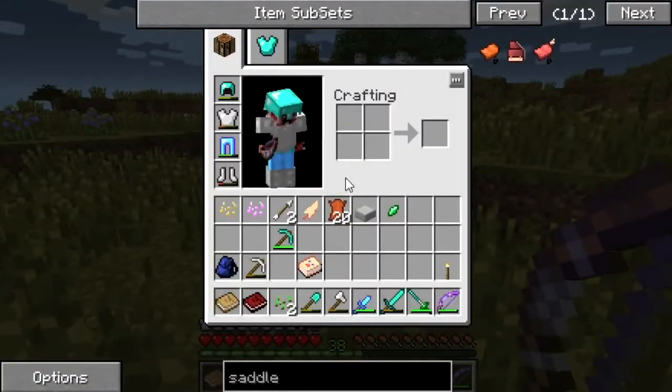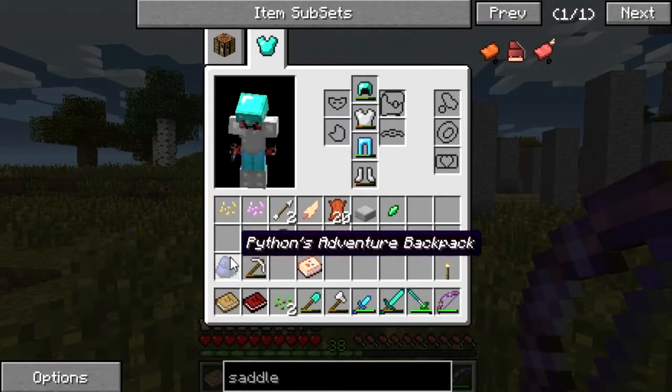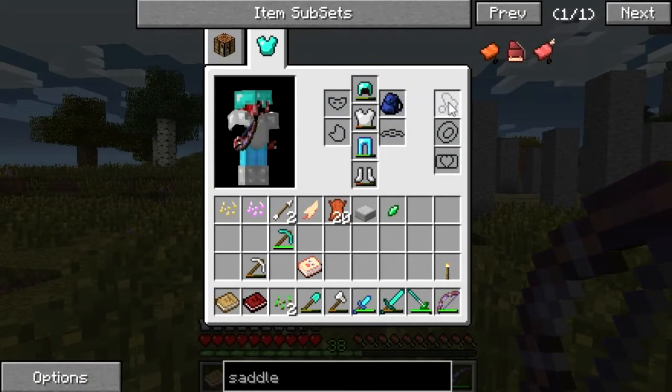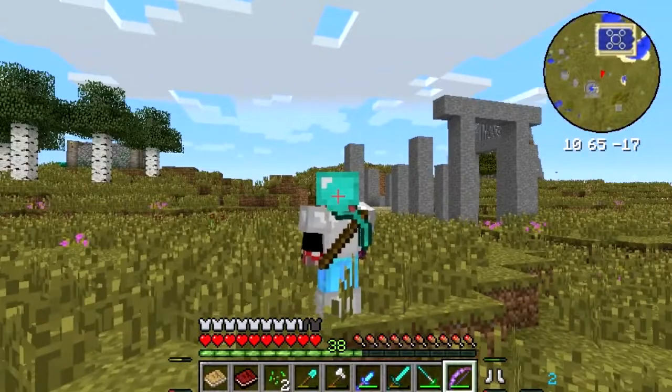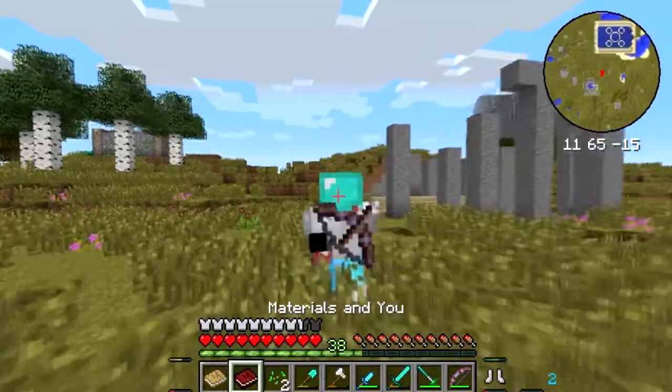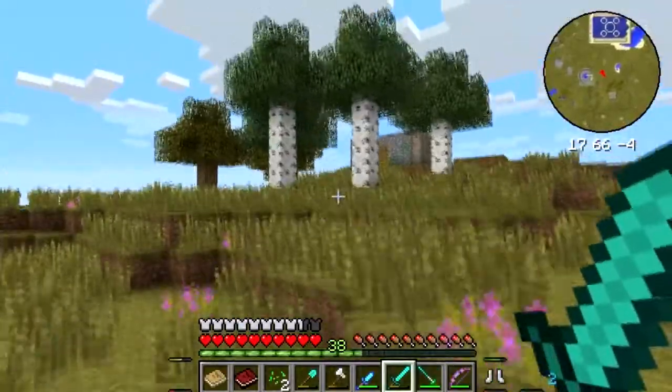So apparently there was an update come out for Hexit, and it's got this new little thing where you can go ahead and put your backpack on your back. I'm not entirely sure if it actually shows it visually — but look at it, it's showing all kinds of things on my back. It looks kind of weird.